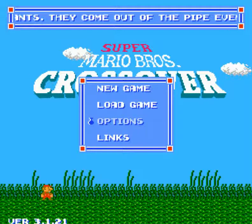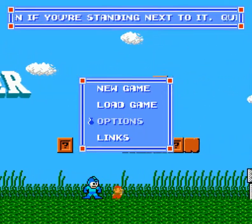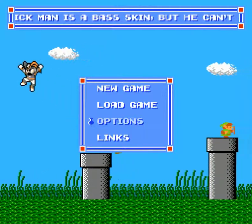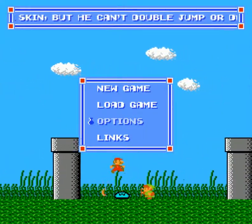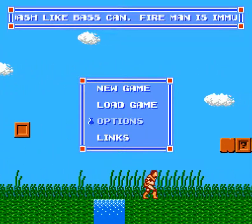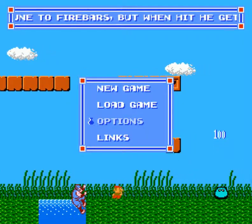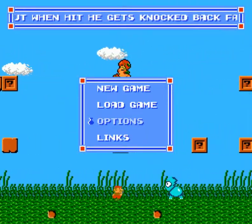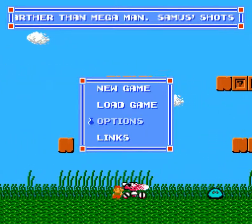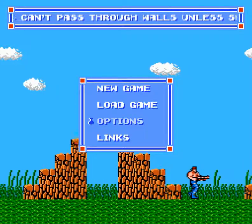Greetings Programs, this is Wretch and I'd like to welcome you to a very special playthrough. Your eyes are not playing tricks on you. That is Mega Man running alongside Mario in what looks to be the first level of Mario Brothers — but it looks like Link's Adventure. And you see Link right there, and Bass, along with Luigi and Simon Belmont, and Ryu from Ninja Gaiden, and there's Samus Aran from Metroid, and Sophia the Third from Blaster Master, as well as Bill from Contra.